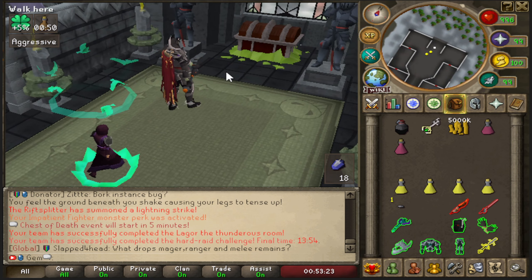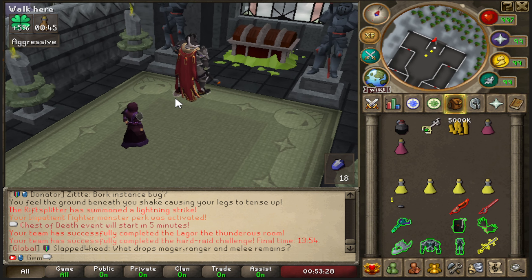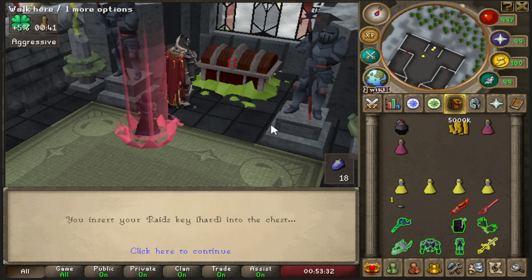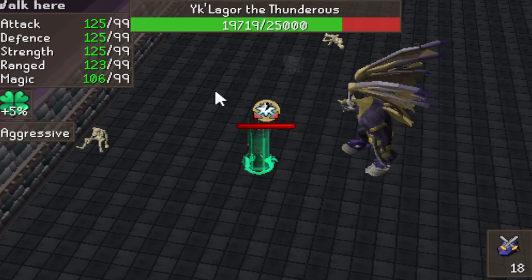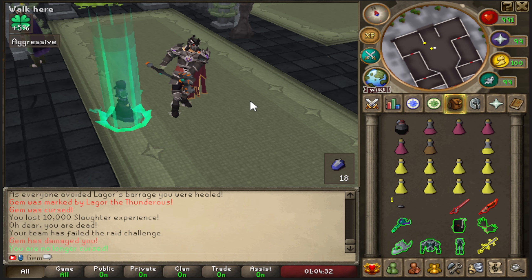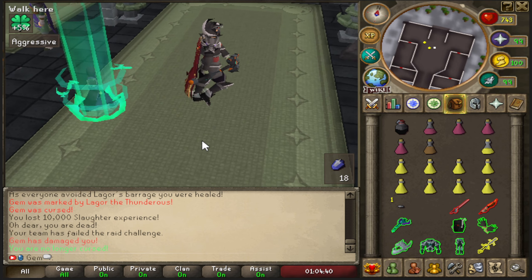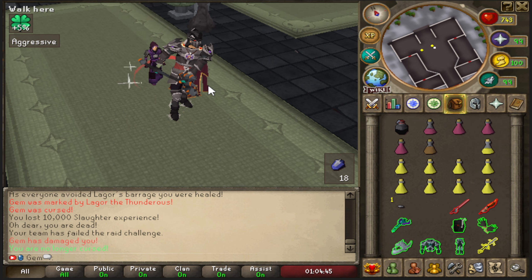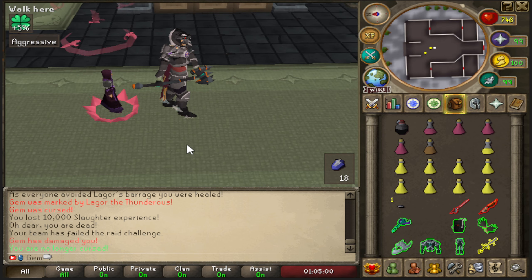Let's get our first item of this TOL grind. I'll use the key on the chest and get nothing. Every time with the elder chaotic maul I get cursed mid-swing and die from it. I'm not going to complain about that one - it's an actual death that makes sense, unlike the first two which were just annoying. I guess my claim about not dying at the boss room was just nonsense.